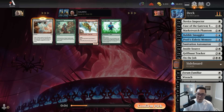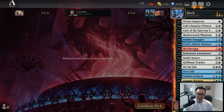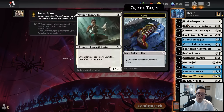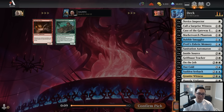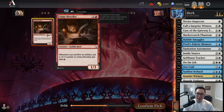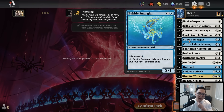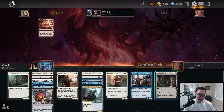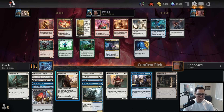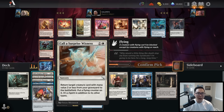Now we're going to take Call a Surprise Witness. Let's bring Hotshot Investigators back in — I'm probably going to play one. Look at all these red herrings. So where are we at? We have Novice Inspector. Do we have a lot of ways to draw cards off the Eidetic Memory? One card that works really well with it is Projector Inspector, so that's something we're really going to be on the lookout for. We have some speculative cards but this deck still looks okay — a decent curve, though we could certainly use a few more powerful cards.